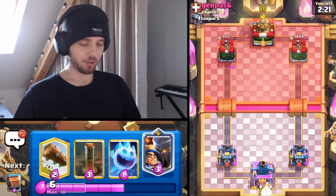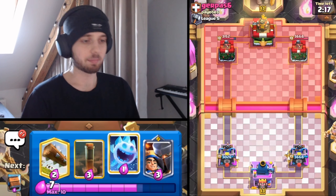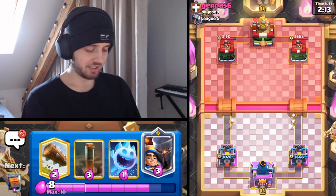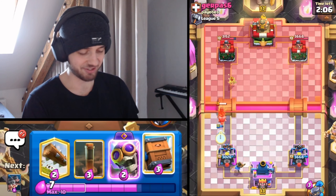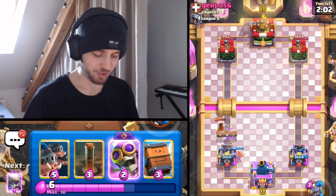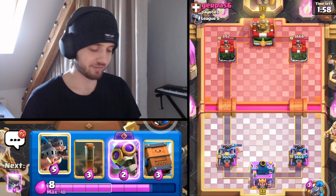Let's see how this goes. I already struggled with the classic variation of this deck, which obviously runs with a building and Archer Queen or Little Prince. Here, with Bomber and Little Prince, I actually have no idea how I'm supposed to win this. But I will be trying my best because I know this deck could work.